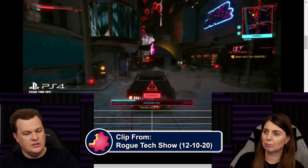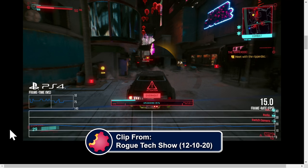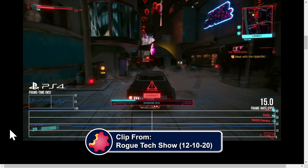CD Projekt Red primarily showed us footage from high-end PCs during the launch, with only select pieces of footage from even the next generation consoles — PS5, Xbox Series X. And now we've got shots of what it looks like running on a PlayStation 4: 15 frames per second, and it looks as old as that looks. There's no spectacular lighting system, no reflections, the textures are very pixelated and very low quality, and it still runs like crap.